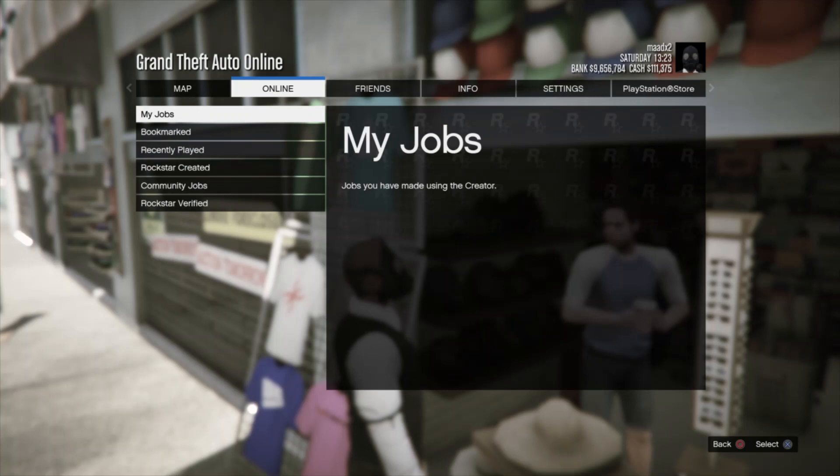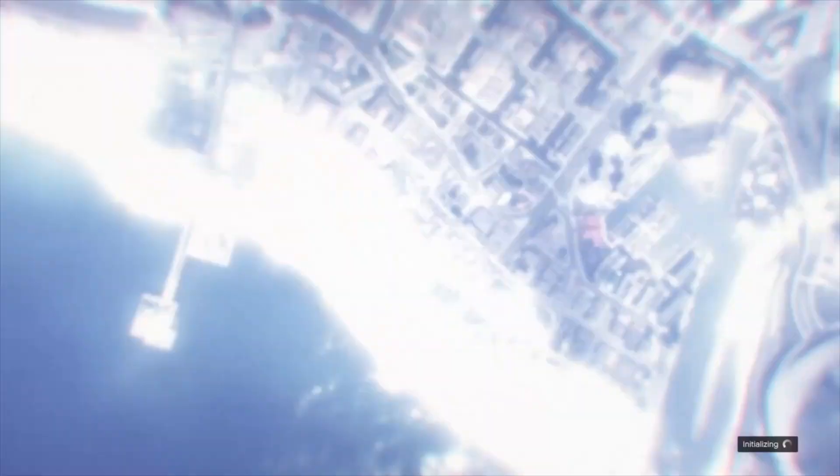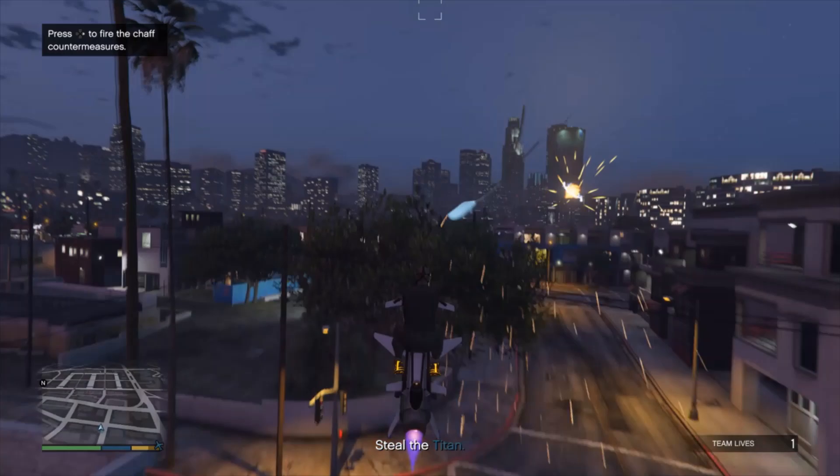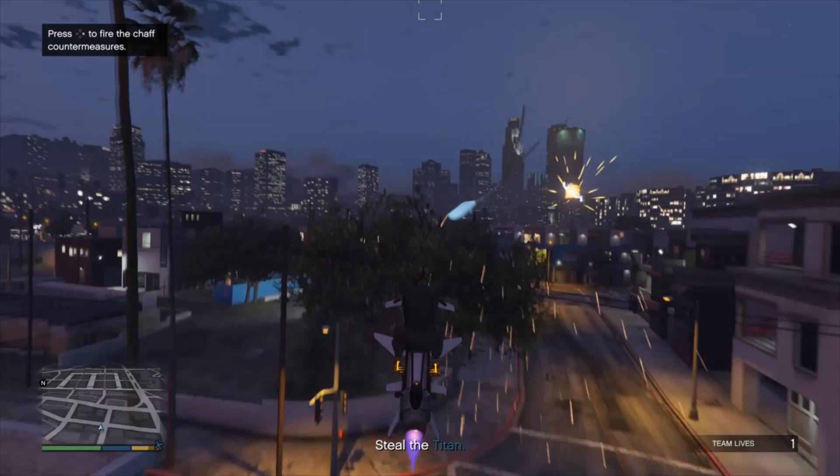After this, you then just want to go ahead and go to online, jobs, Rockstar created, and go to missions and hit the first one — Titan of a Job. It could be any one, but just go ahead and hit the first one. Once you load it, you just want to go ahead and head over to the gun store and see this outfit.